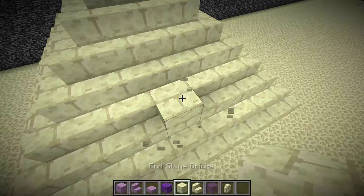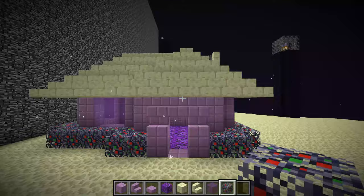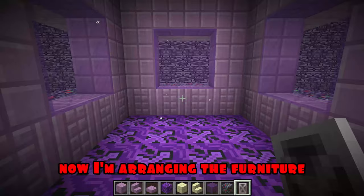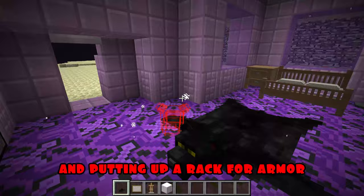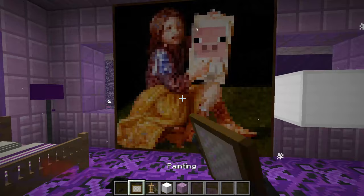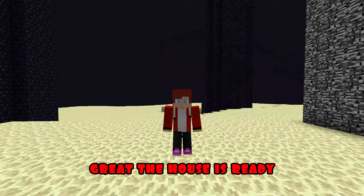I arrange bushes around the house for beauty and put the front door. Now I'm arranging the furniture: a large lilac bed, bedside tables, lamps, chests, and stoves. I'm laying a big black carpet and putting up a rack for armor. I fill the ceiling with quartz blocks, hang pictures between the windows, and hang armor on the rack. The house is ready.